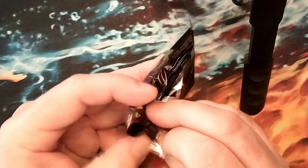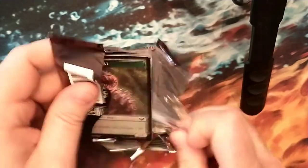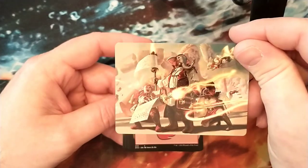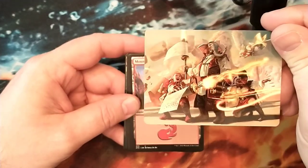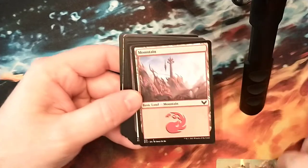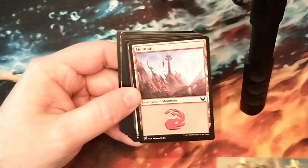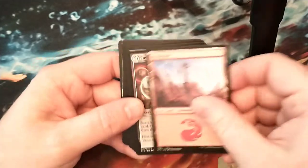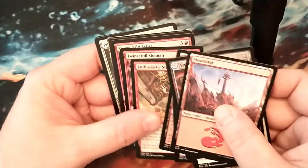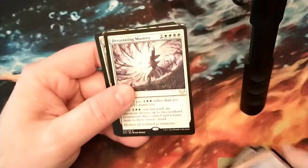Pack number 2. Oh yes, this is like the Lorehold squad. Quintorius the elephant locks it on. I actually have this playmat on order because I love it so much - it's similar to that anyway. Lorehold campus. Let's see what we get here. Team pennant.